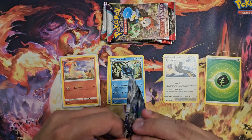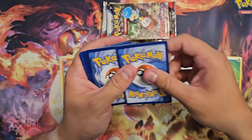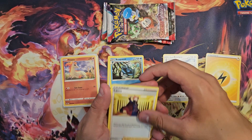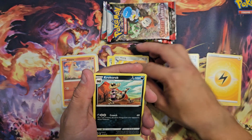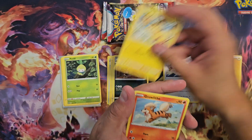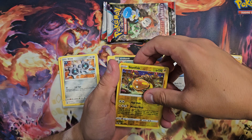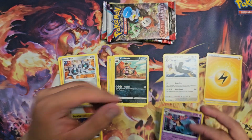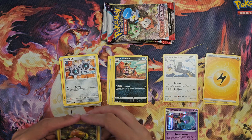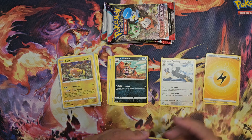Last Silver Tempest pack. Promo code for the online games. We're starting with Lightning Energy. Lens. Klang. Krokorok. Togademaru. Petelil. Pikachu. Grawlit. Klink. Holo Reverse Tonguefish. And holo Dragapult. Nice! Beautiful Dragapult right here. Sleeve and sleeve. That one was not holo.